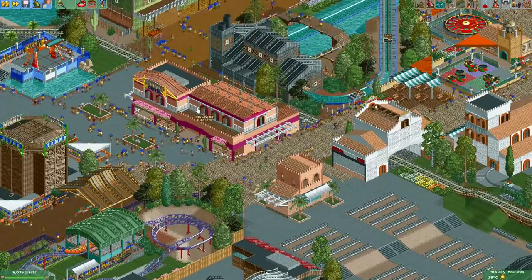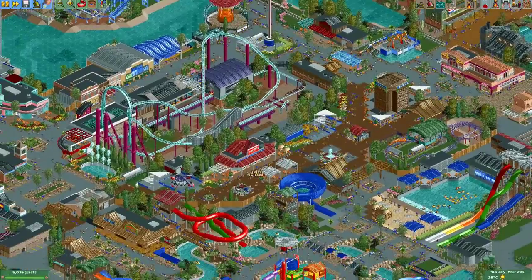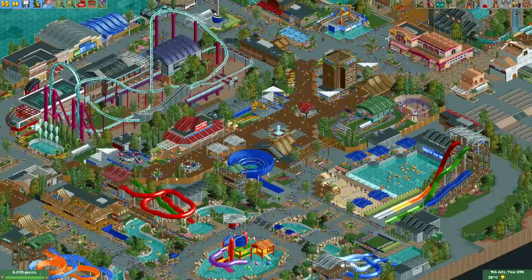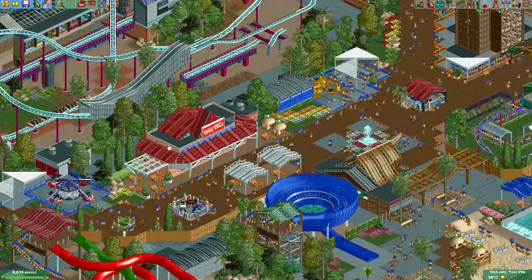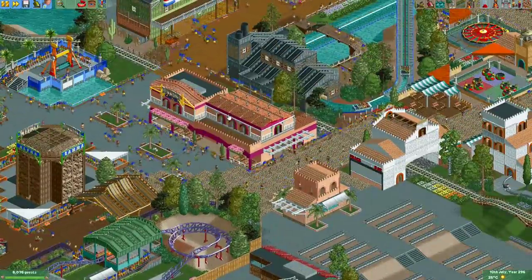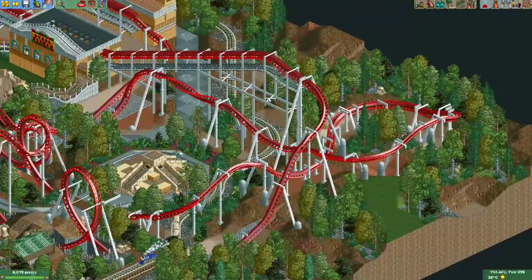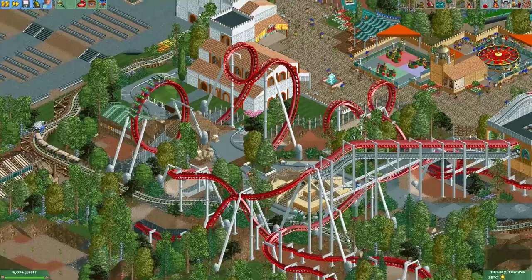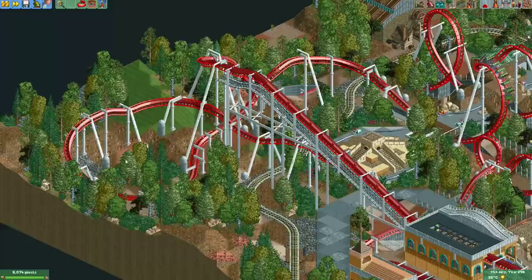Here we have another food building, Nitro Cantina. The food buildings in this park are really nice — Terry made several areas where guests can buy food. Here's a big Coca-Cola building. Lots of nice food buildings in the park. Here in the corner we have an inverted coaster with a layout that goes down, through a loop and cobra roll.